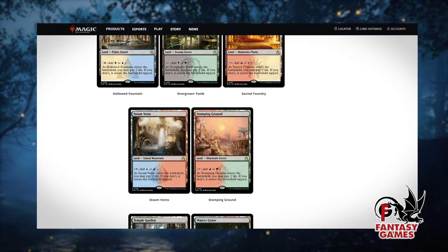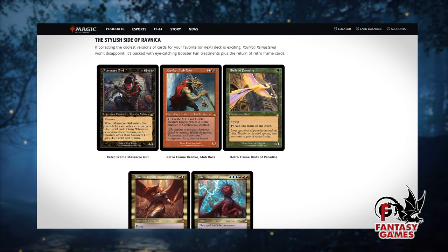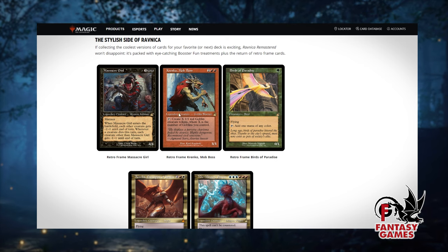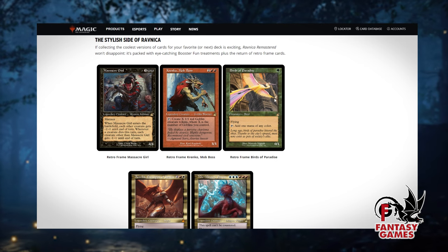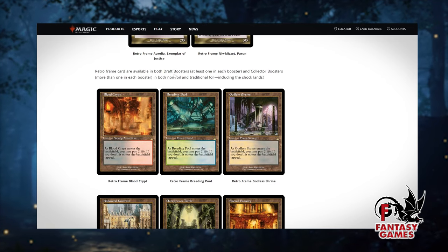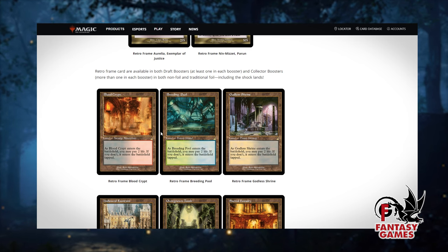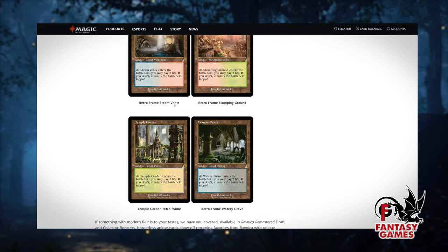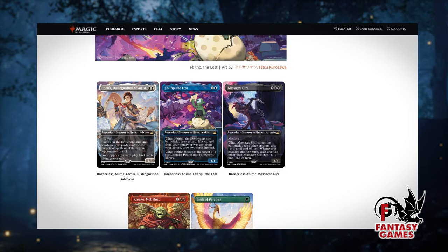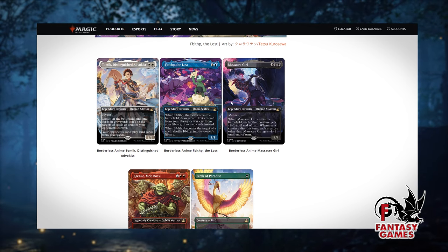Probably the biggest hits in here are going to be all the different Shocklands. All ten are in here. They have also included these Retro Frames — the original Magic frame. Those are kind of cool. Shocklands will be available in the Retro Frame.